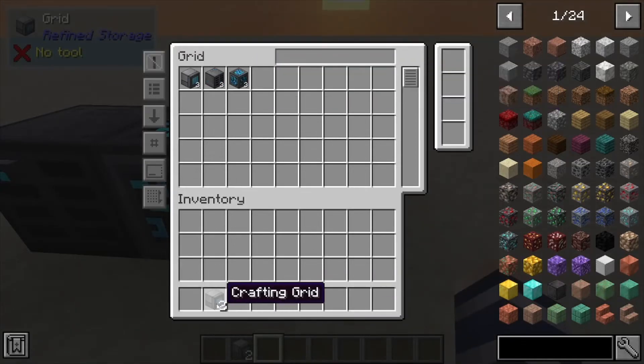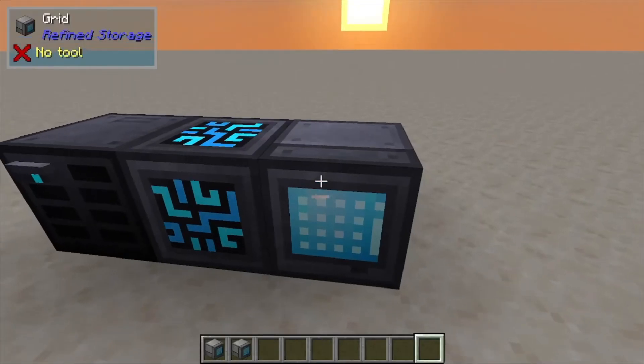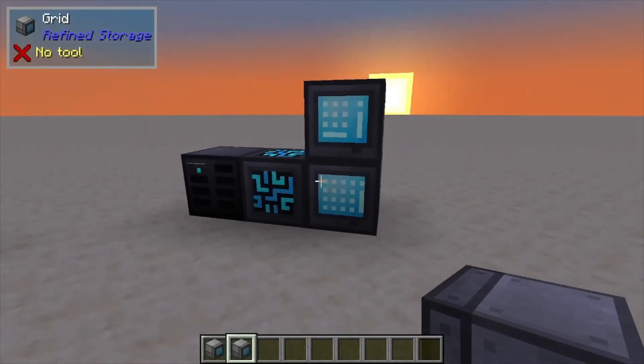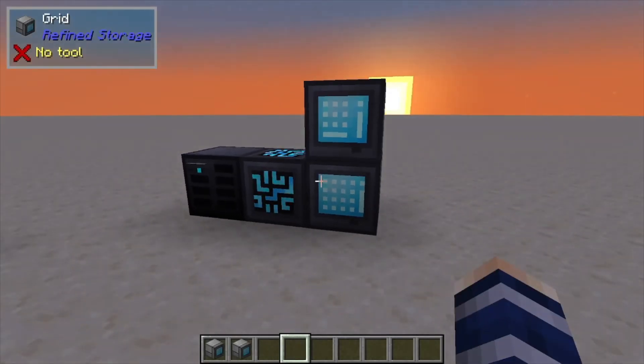Personally, I don't really like this one. I always craft up to the crafting grid as soon as possible, because that's not only going to give you access to your items, but it's also going to give you the ability to craft items directly within your Refined Storage system. And that's it for this one — if you found it helpful, like, comment, subscribe.